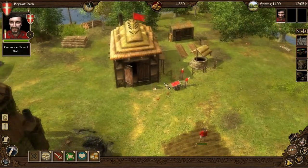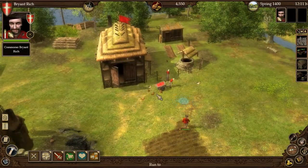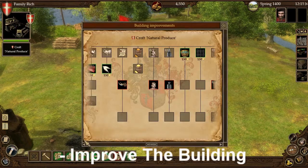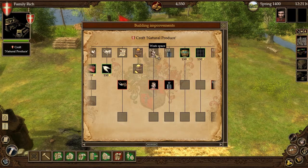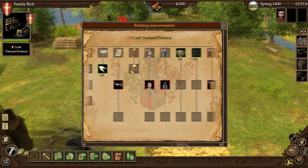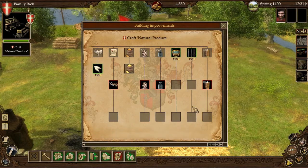Okay, so this is our built Croft. What I actually would recommend for this building when you first start out is go ahead and improve the building in wheat, and also produce the productivity of the business, and also hire an additional worker. If you want to and have enough money, you can actually go ahead and increase the storage amount and the storage slots as well. I've already taken the liberty of doing that.